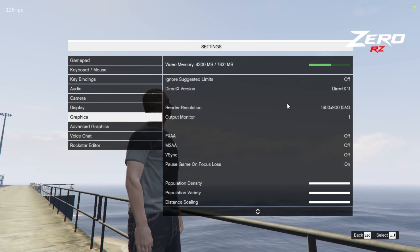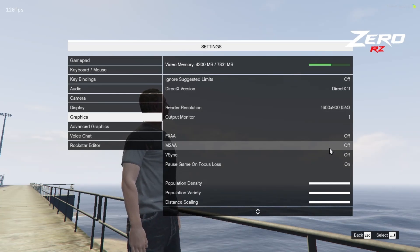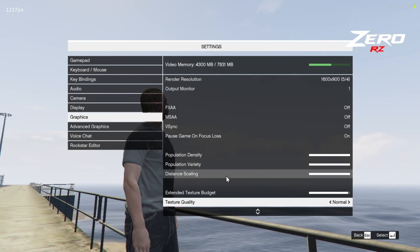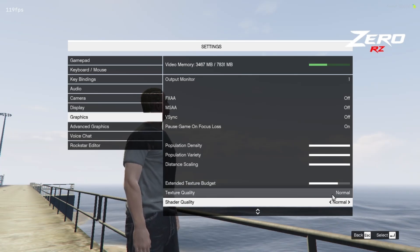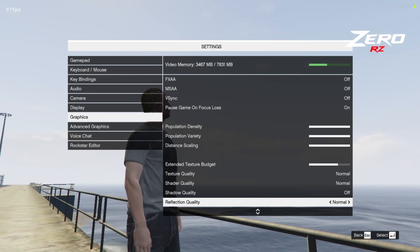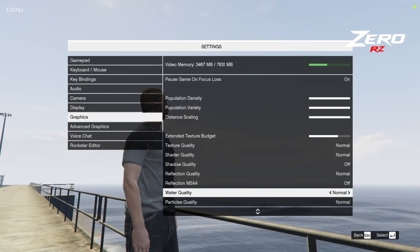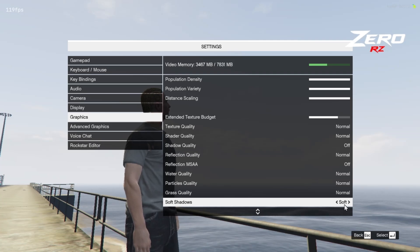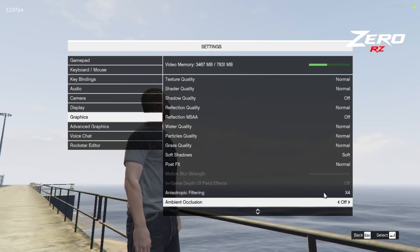For graphics, I put my render resolution at 1600x100. Make sure you have all three of those options off. I put population density to max, population variety to max, distance scaling to max. Extended texture you can put down a little bit — that will also increase FPS. Make sure texture quality is normal, shader quality normal, shadow quality off, reflection quality normal, MSAA off, water quality normal, particles normal, grass quality normal.